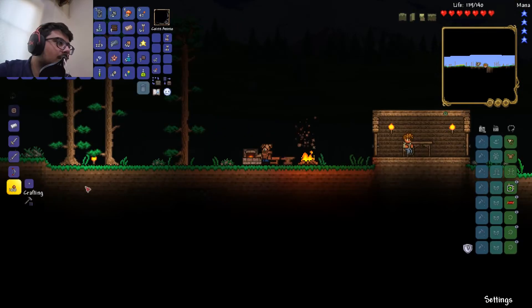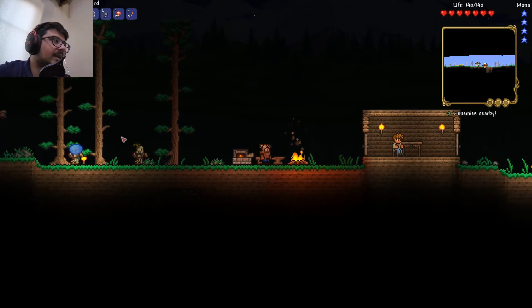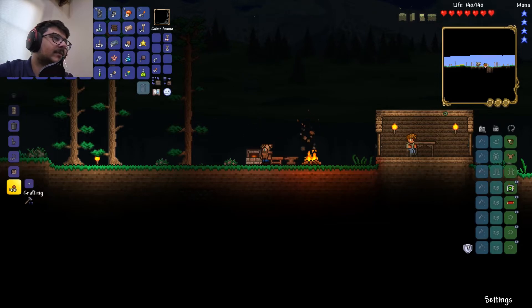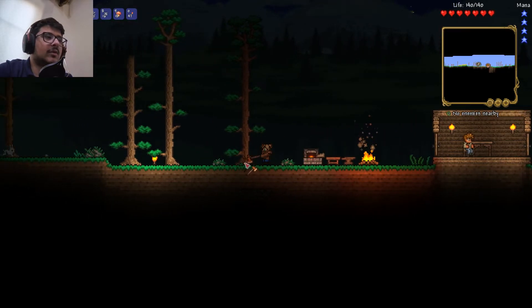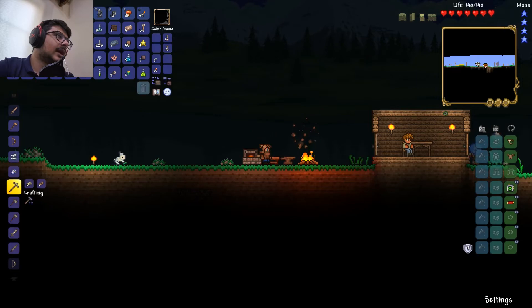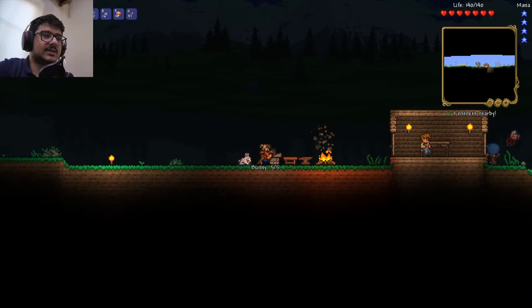Let's smelt all the silver ore and iron. I'm gonna grab the silver broadsword — yes! I'll replace my old sword. Let's also make a pickaxe — a tin pickaxe over here. My inventory is completely full, seriously.